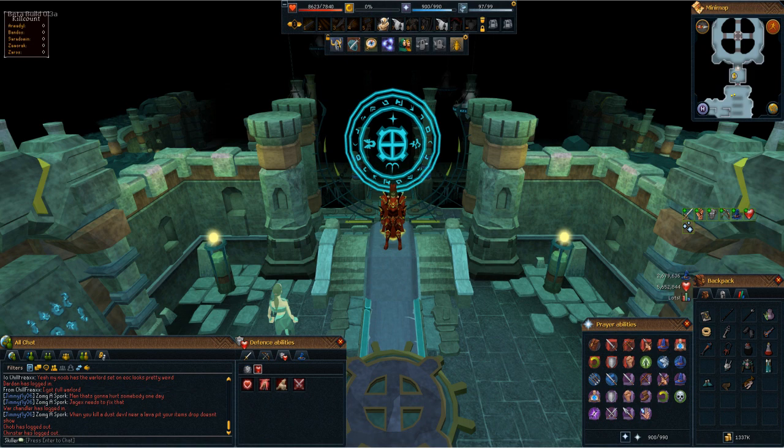Chat is easily visible in case a distressed clanny is stuck in an ice prison. Buffs and debuffs are placed next to the inventory to allow quick action upon debuffs.